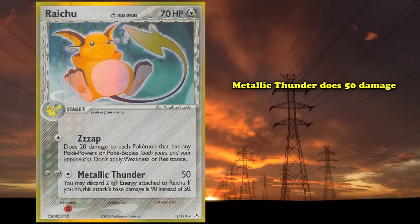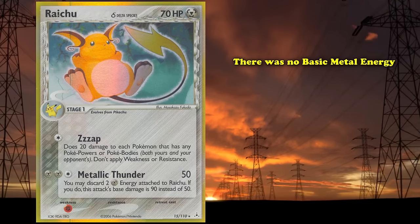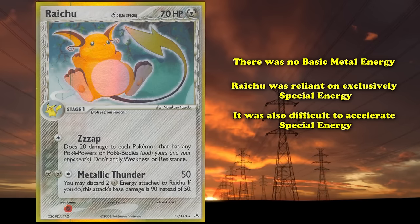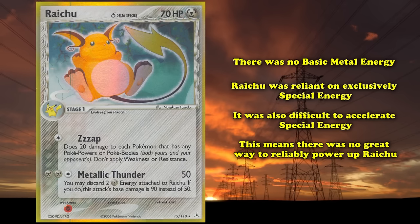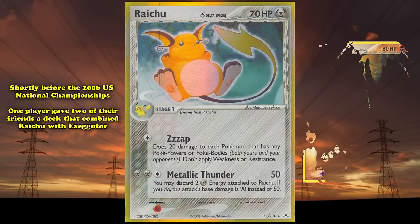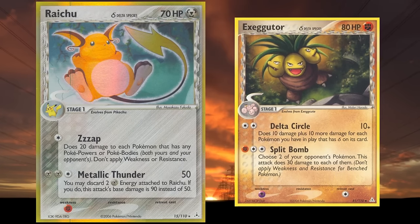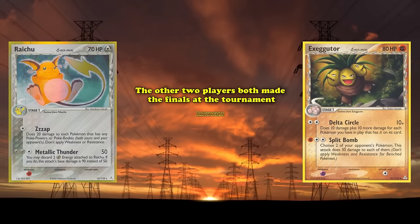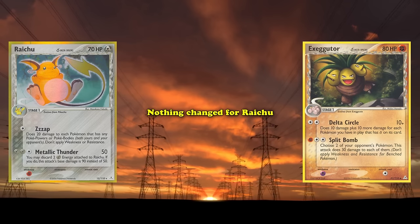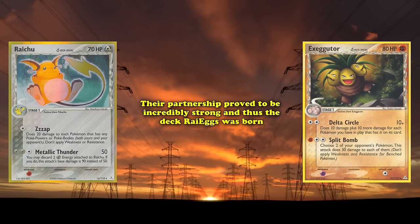At the time, there was no basic Metal Energy yet — it was not introduced until Diamond and Pearl — so Raichu was reliant exclusively on Special Energy to pay its attack cost, and with the difficulty of accelerating Special Energy, there was no great way to reliably power up Raichu. However, things would all change around the 2006 US National Championships. Shortly before the event, one player gave two of their friends a deck that combined Raichu and Exeggutor from EX Delta Species, claiming the deck had potential. While the deck's creator did quite poorly, the other two players both made it to the finals — with the champion being the first and only undefeated US National Champion in Pokémon TCG history. The card had simply been significantly underestimated and its synergy with Exeggutor had not been considered, but their partnership proved incredibly strong, and thus the Raieggs deck was born.